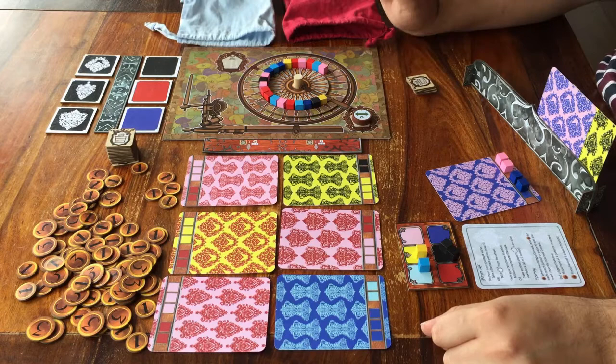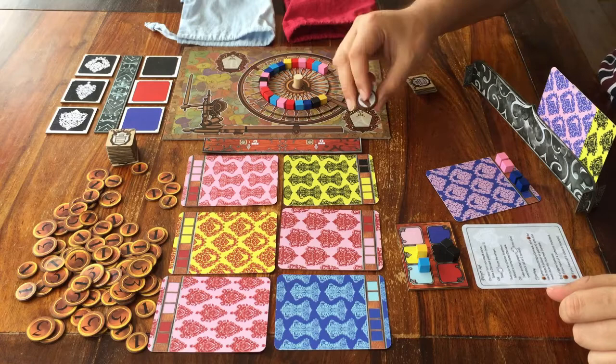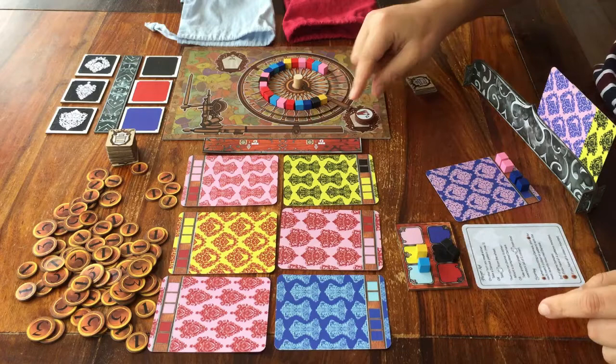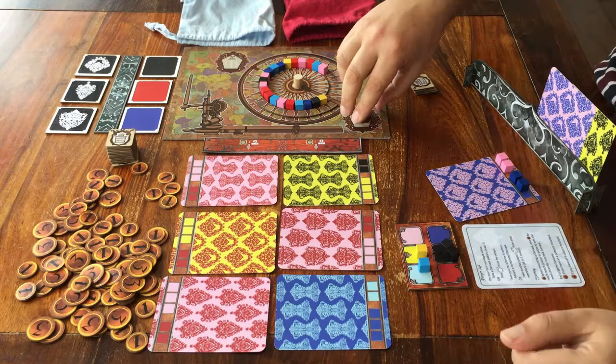What is a round? You are going to keep playing until this dial on this board points to one of these spaces, A and B. If at any point the dial points at a disc that shows this red hand, then the round is over. You will get to this point automatically when you're playing the game.